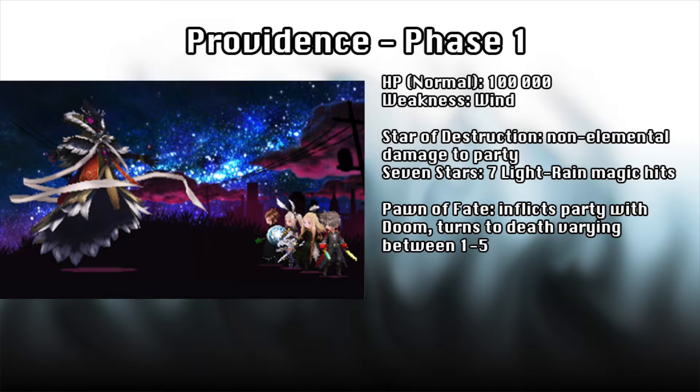If you have completed the Yokai sub-quest, you can also use Status Barrier to block this attack. Re-raise is also useful since it will just get people back up after they go down — I'd recommend a Mist form so that it lingers. But remember, Providence will still be attacking you while Pawn of Fate is active, so be wary of that as he can just as likely kill you as soon as you re-raise.